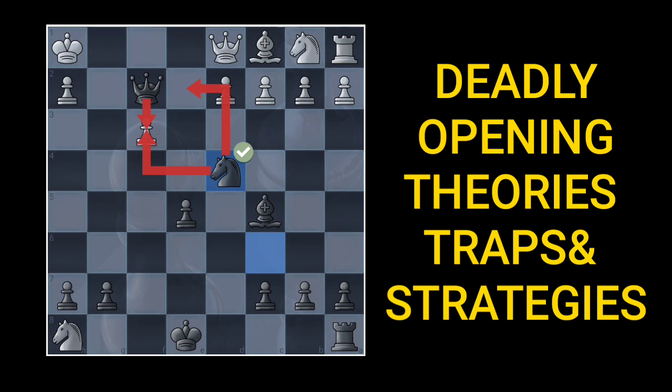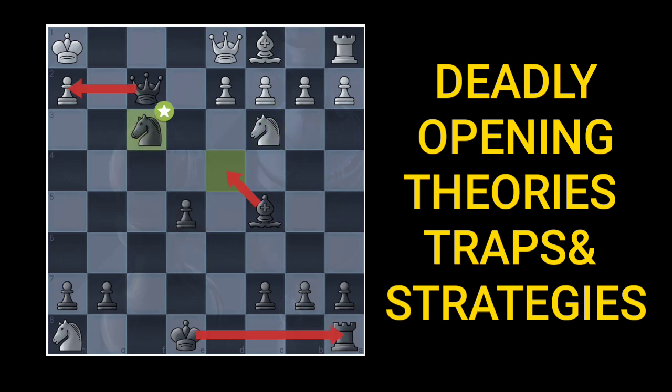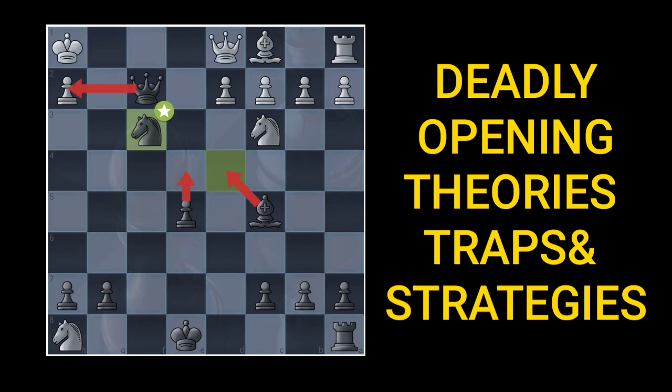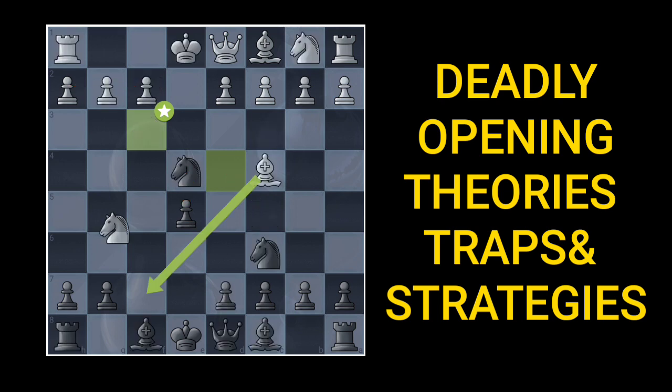After this move, if white is not careful and plays this knight move, this is a stunning checkmate in two. You play this knight captures and checkmate is threatened in just two moves. You will have to play this move and you deliver this wonderful checkmate over the board.